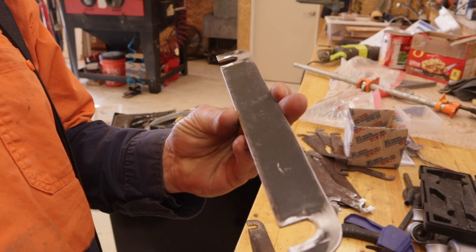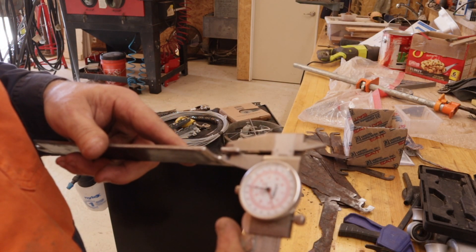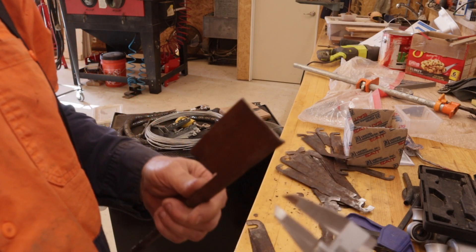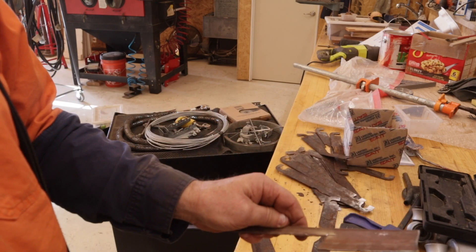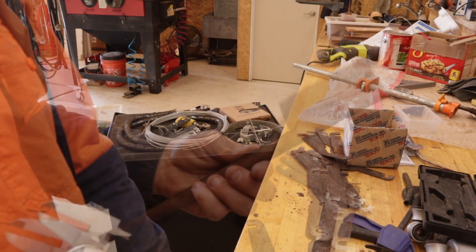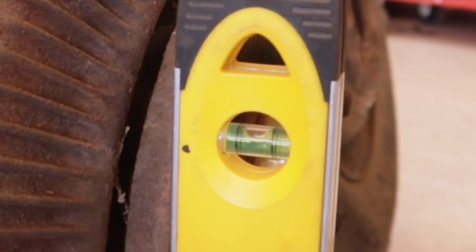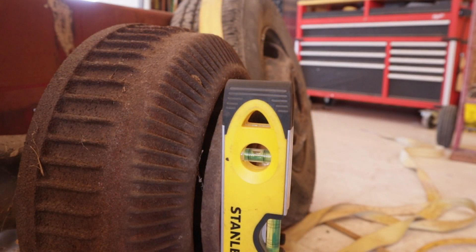Doing the other side, the shim I made was 115 thousandths thick. I found some material that was half that thickness — part of the structure of this building, one of the C-channels or girts. As it turns out that worked. Down there on the bracket you can just see that bright line — that's the new shim I made. That's right on the money; if anything it's leaning a bit outward at the top and that's good. I'm going to torque those up.